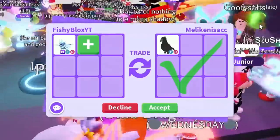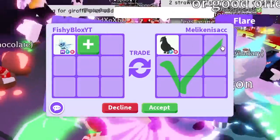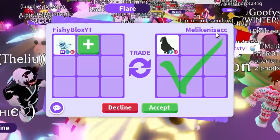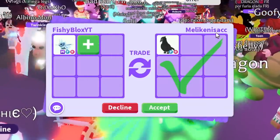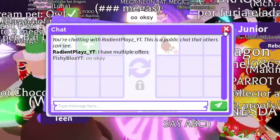I switched servers and I'm in a cave mega server now. Got a pretty good offer for the first one but I'm going to decline — I'm pretty sure the frost dragon is worth a little bit more, so I feel like I know what this is worth now. Let's keep on trading.